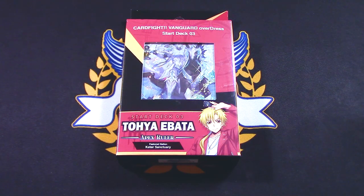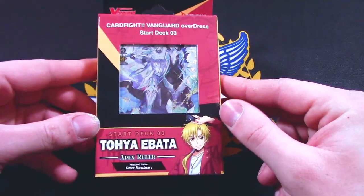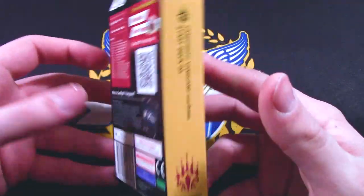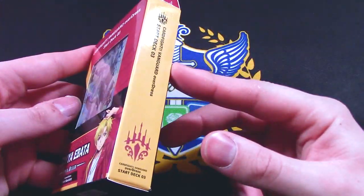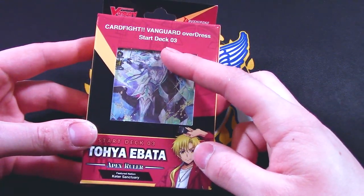Welcome back to another unboxing. I'm Richard, and today we got Overdress. I'm going to go over the third start deck for Overdress, which is Apex Ruler Toya Ibada — I'm probably mispronouncing that. This is the Keter Sanctuary trial deck, which I'm really excited about because this is the deck that I'm going to be playing, and we got Bastion tucked away in there.